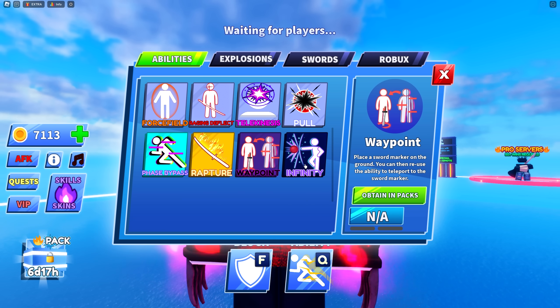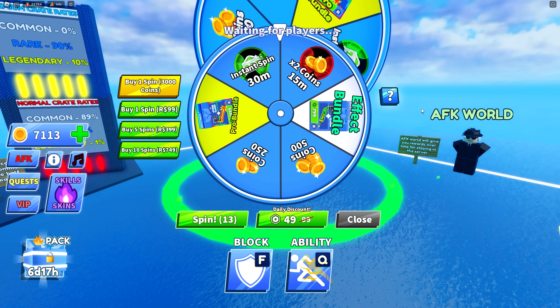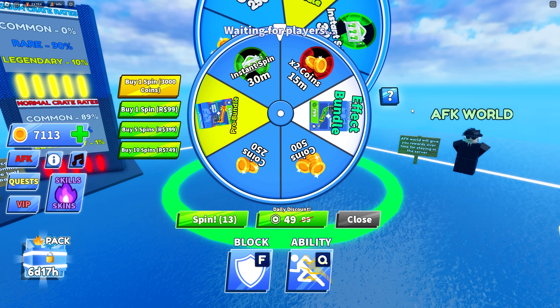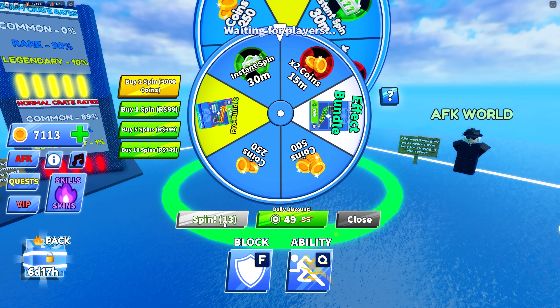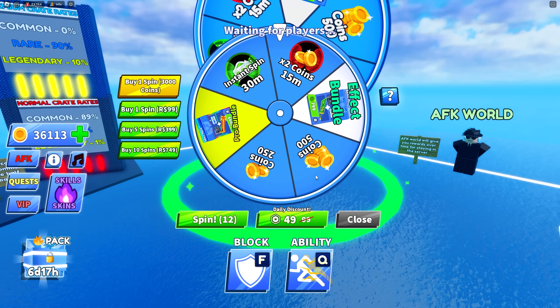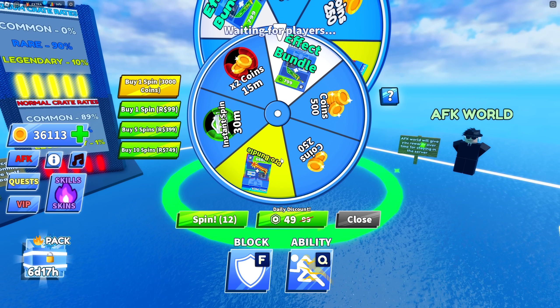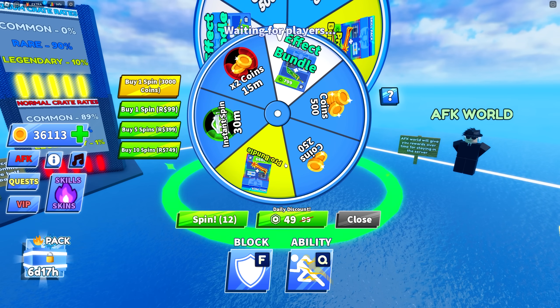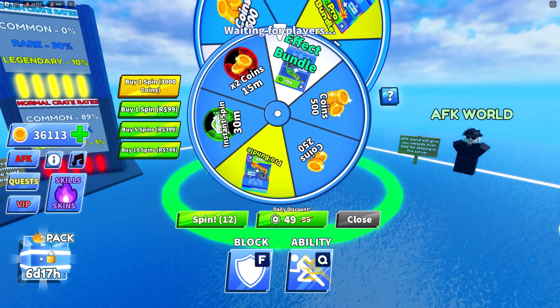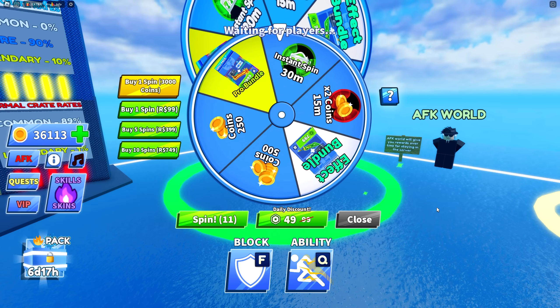From what I understand, we need to purchase six packs, but I noticed there are packs on the spin wheel. In my last video I mentioned I'd been saving up spins, so let's see if we can make this a bit cheaper. First spin — we got an Effect Bundle, which is technically about 800 Robux out of the way. One out of six.